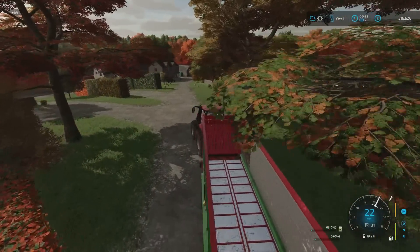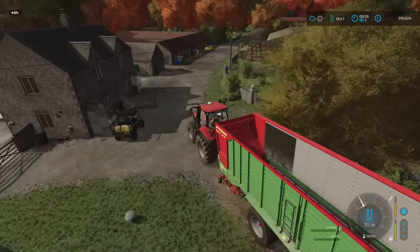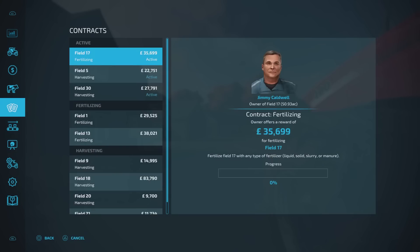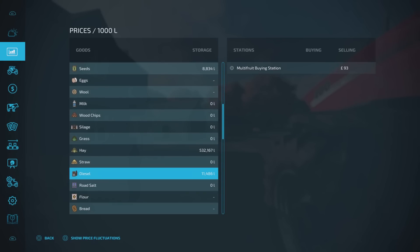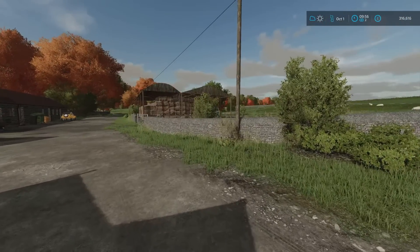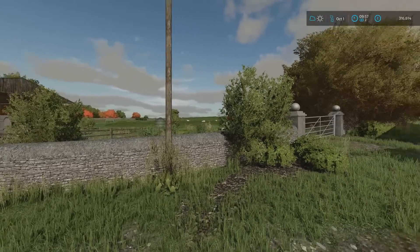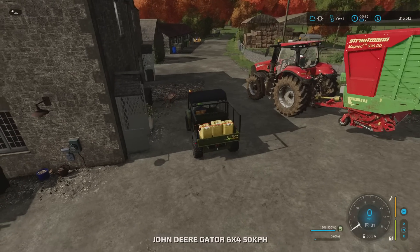A load more contracts have popped up. I've taken on another contract for fertilising on Field 17, the field we planted recently. There's another one on Field 13 - we've cultivated it, planted it, fertilised it, so this will be the second fertilising state. That'll be a good one. And there's a few harvest contracts and all sorts to be getting on with. Let's see how quickly the additive drops - if it's very slow then I've bought way more additive than I needed, but still a lot cheaper than had I bought it from a more reputable source.